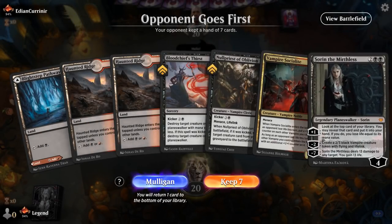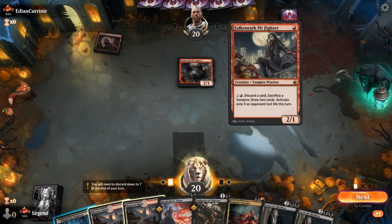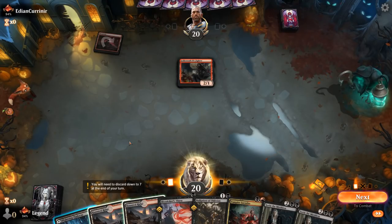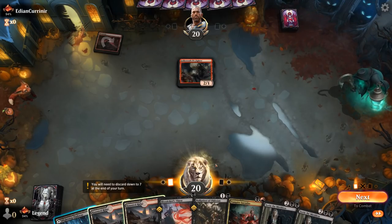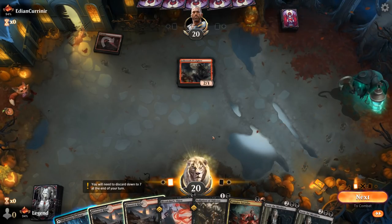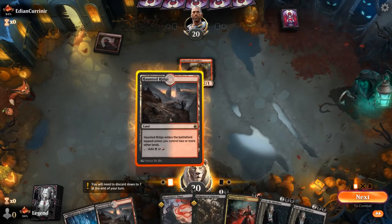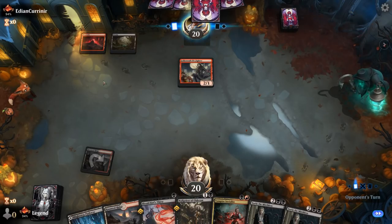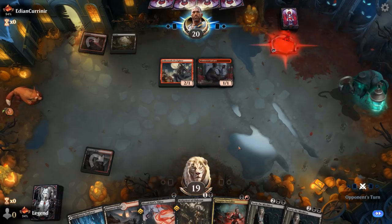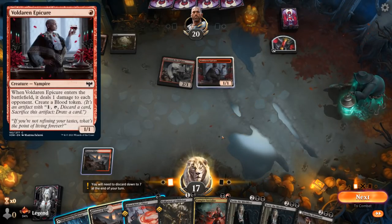Game four — we're on the draw with a keepable hand: a little interaction, a couple early Vampires, and a Sorin to top off our curve. Up against an aggressive Vampire deck. Do I want to Thirst on one? I think we'll go with Tapland and then potentially kill their two-drop. If not, Null Priest on two, then on three Socialite plus Thirst. The Pit Fighter is going to deal quite a bit of damage in the meantime. Turn one Epic — they do have a bit of a Blood theme as well.